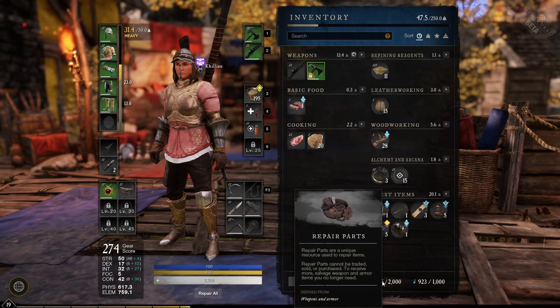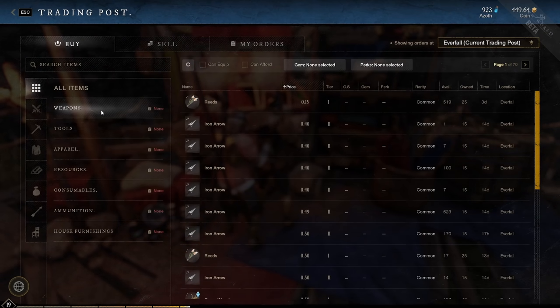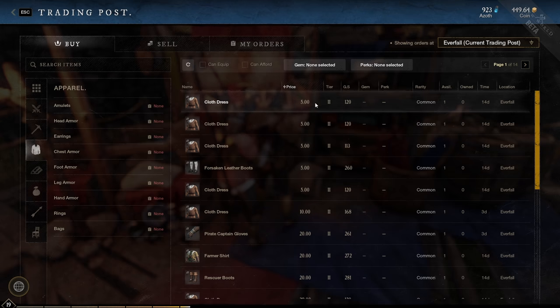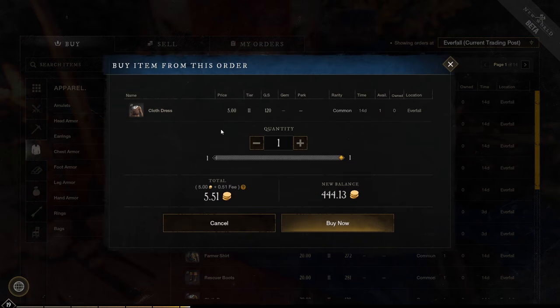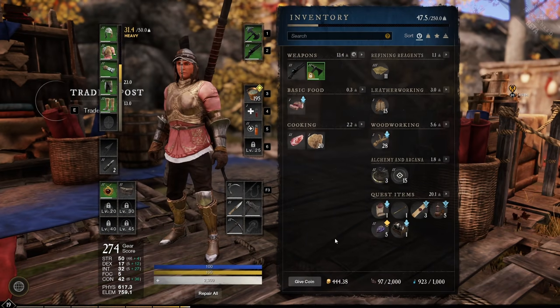If you have a shortage of repair parts, consider going to the trading market and buying all of the cheap gear. Sort gear by price, buy the cheap gear, and salvage it to get extra repair parts.